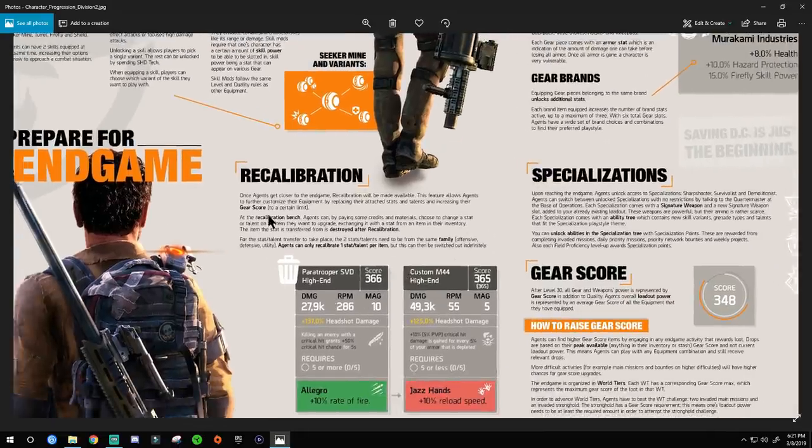Prepare for end game — recalibration. Even though recalibration is the same concept of customizing your stats to your preference, the way to do it is different now. Once agents get closer to end game, this feature allows you to further customize equipment by replacing attached stats and talents and increasing gear score to a certain limit. At the recalibration bench, by paying some credits and materials, you can choose or change a stat or talent on an item — exchanging it with a stat from an item in your inventory.